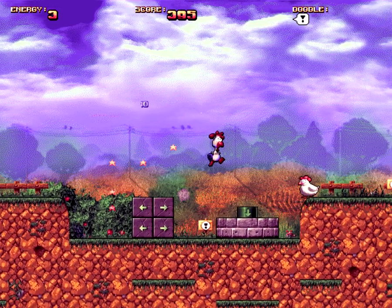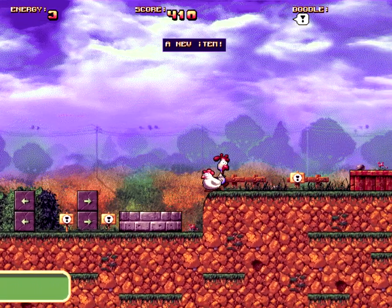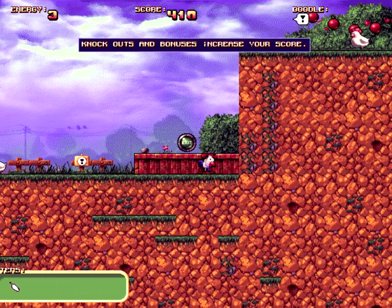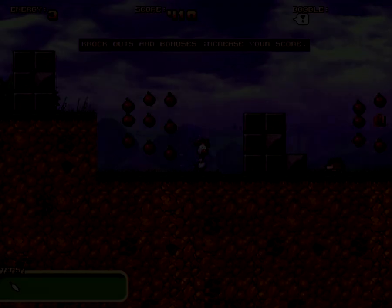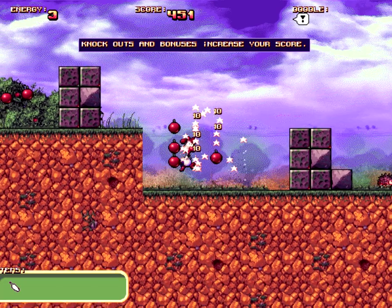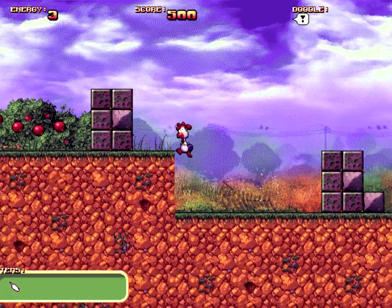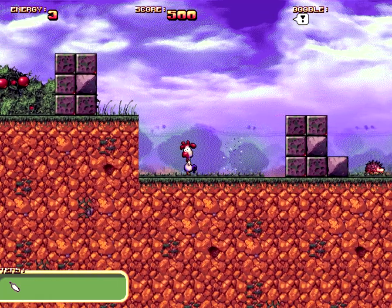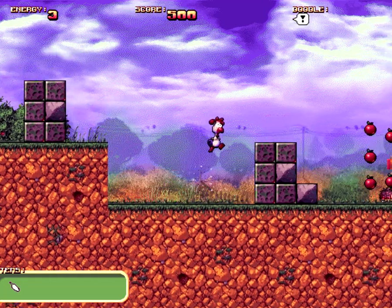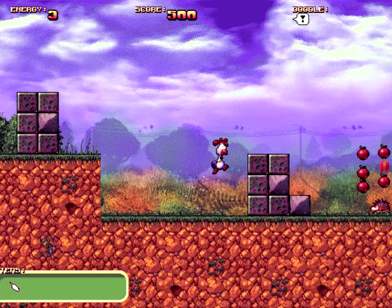In some levels these butterflies give you actual keys which will help you to progress further, and as you can see you will also find some hidden areas. I don't know if they are secrets but they are hidden. So you have actually three energy, and on the top right you can see your equipped weapon.